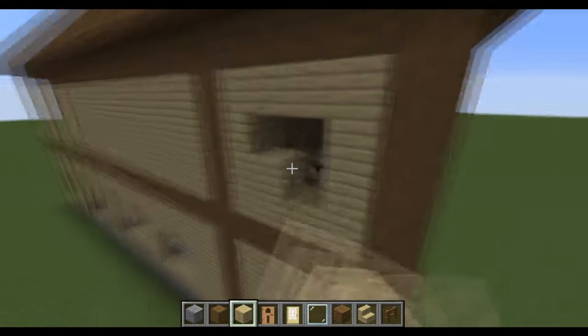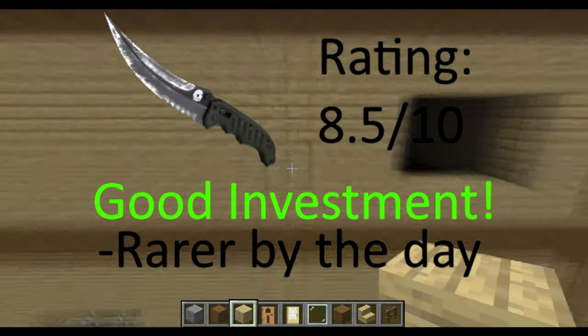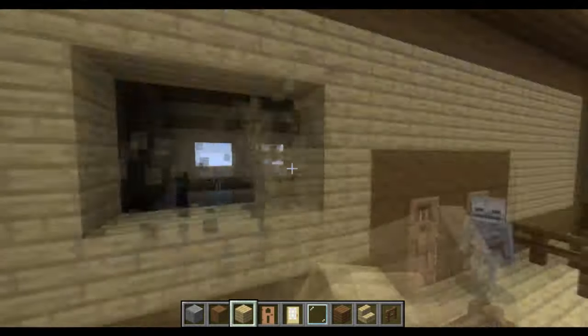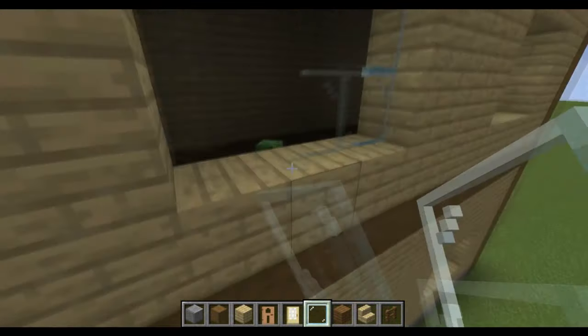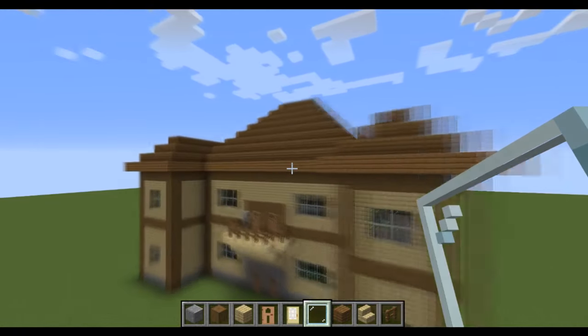I don't think the flip knife is going to pass any crazy barriers in the future, like passing a karambit or talon knife in price — I don't think it'll be doing that anytime soon. But it is definitely a pretty solid investment, and it can see a large price increase like the butterfly knife if people hold on to it for a fair amount of time. For the skins I think are going to be the best for investing, the higher-tier ones like the Fade or the Crimson Web are going to increase more in value than the lower-tier ones, so if you have that kind of money to spend I would go for something like that.